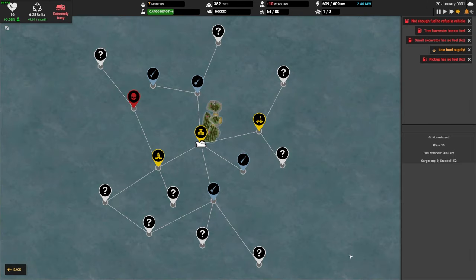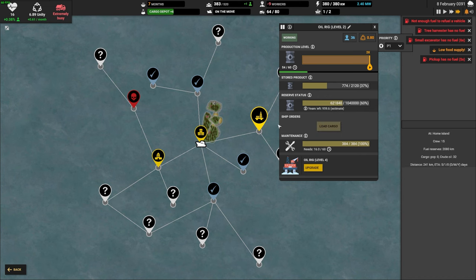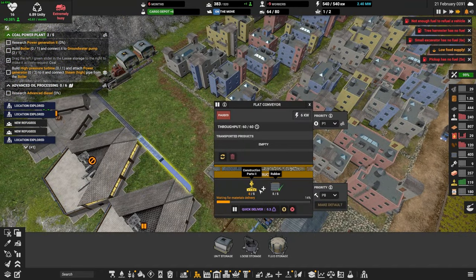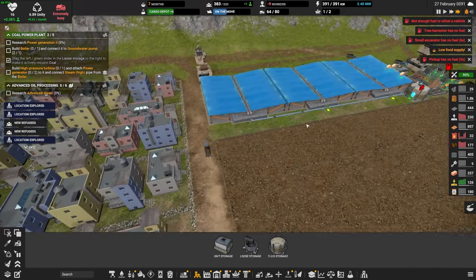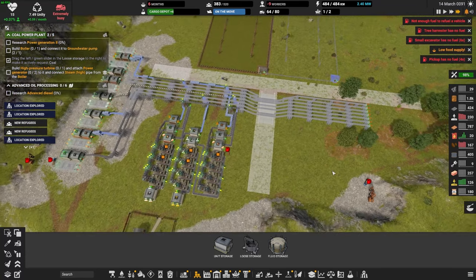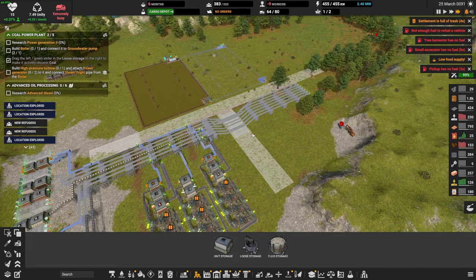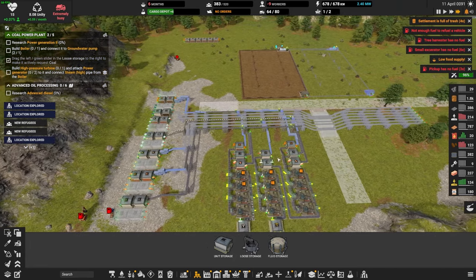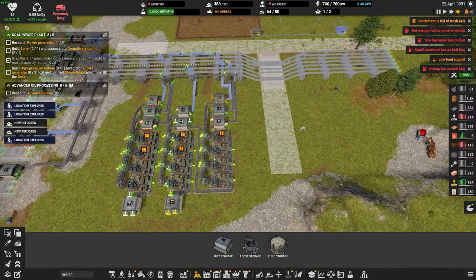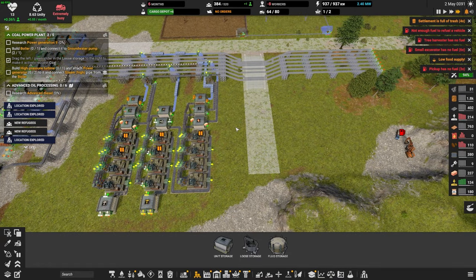We really need to get this guy out here — go and get some more crude please. How are we doing with construction parts? We've got a lot. So why isn't this being delivered here? None of that is happening because everything else has priority right now and our trucks have no fuel. I should get a line of production for electronics — I think that's really hurting us right now.